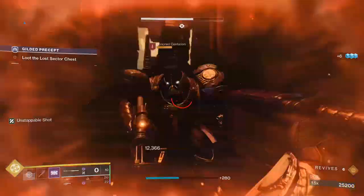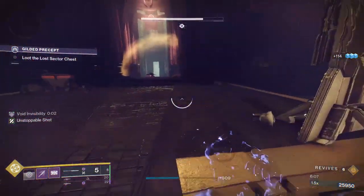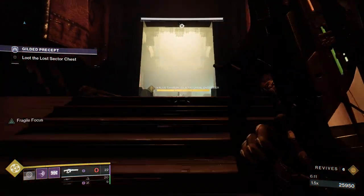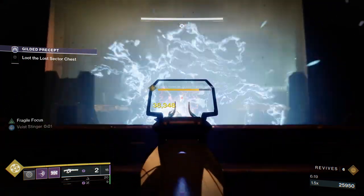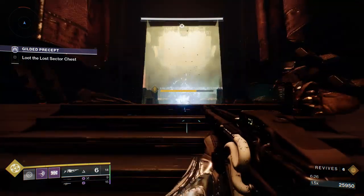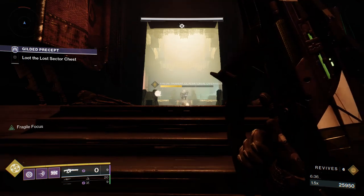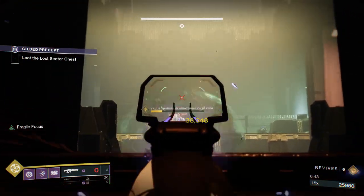Super simple stuff, but you're going to want to kill all the adds first. Once you're here, run in just a little bit — just to the point where that cabal dropship drops on the boss. The real boss will spawn and you're just going to linear this guy down. Eventually he'll get low enough and start to hide, but that's when you just run up and pop your super. If you stand in just the right place, it's a bit of a head glitch — he can't hit you but you can hit him. It's a fantastic angle that really trivializes this Lost Sector.